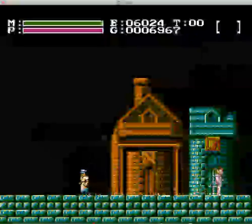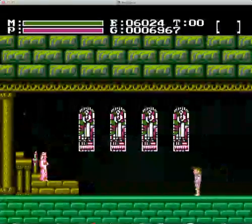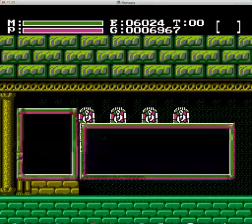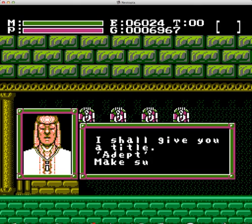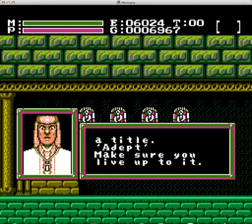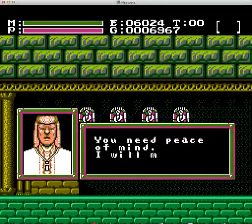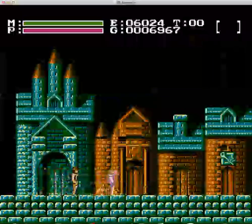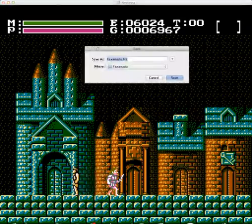I'm going to check to see if the guru has a title for me, because after that grinding I've got a bit of experience built up. I don't know that the title necessarily does anything, but it's nice to get it anyway. He gives us the title 'Adept.' Make sure you live up to it. And then he gives us the password, but I'm not going to use the password because it's just too awkward - I'm going to save state every time.